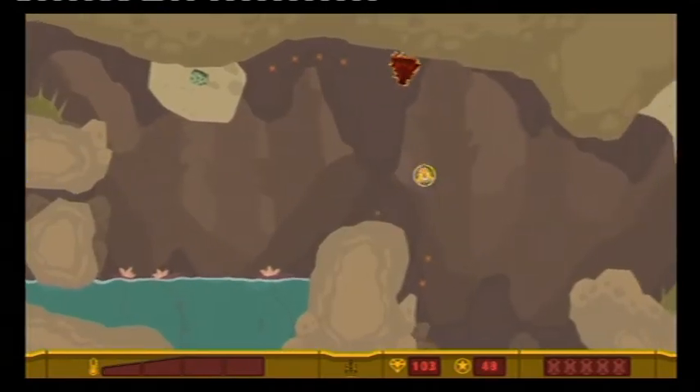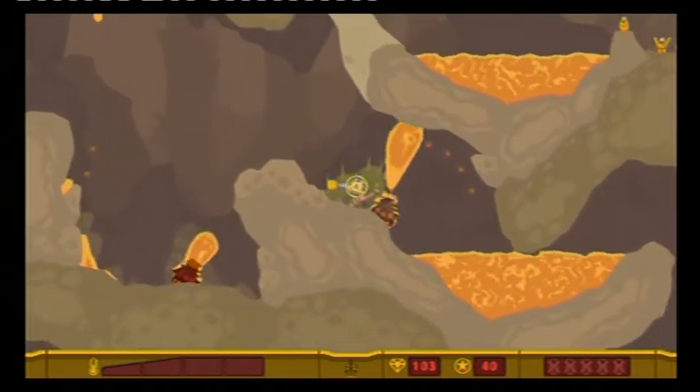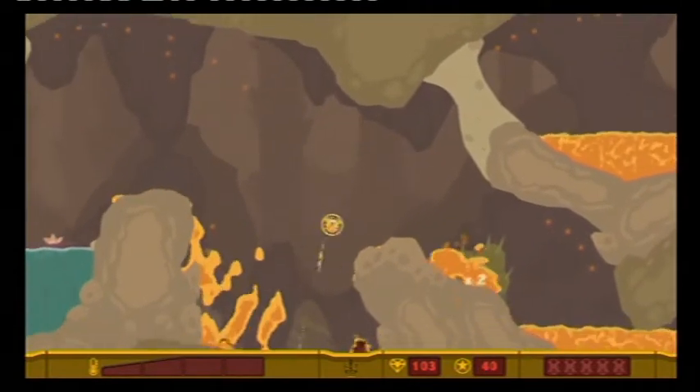You fly a small spaceship controlled by the left and right analog sticks, destroying enemies with a tap of the R1 button and collecting lost miners, gems, and booster pickups with the L1 button.